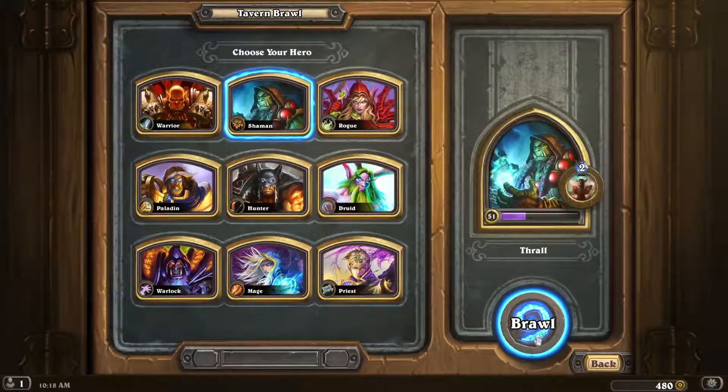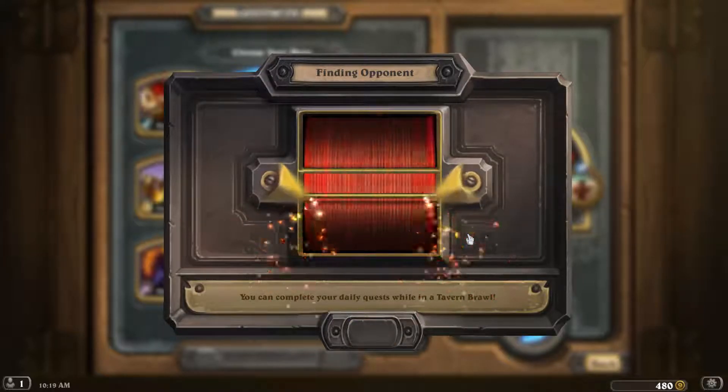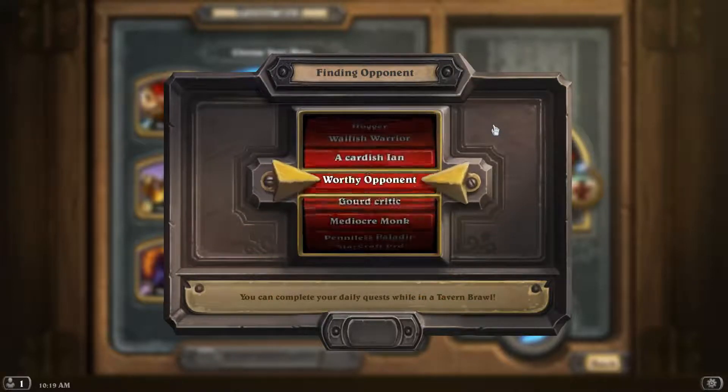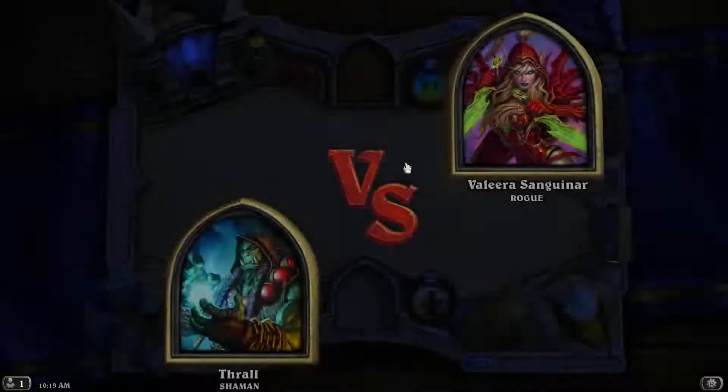Let's choose the Shaman again and see if we can actually win a game with him in this Tavern Brawl. But as you can see, it's extremely random. I had zero legendaries and my one-drop was really bad. He got to come out with Sylvanas, and the other cards were not that spectacular for the Rogue. But he made the right choices when it comes to clearing the board.